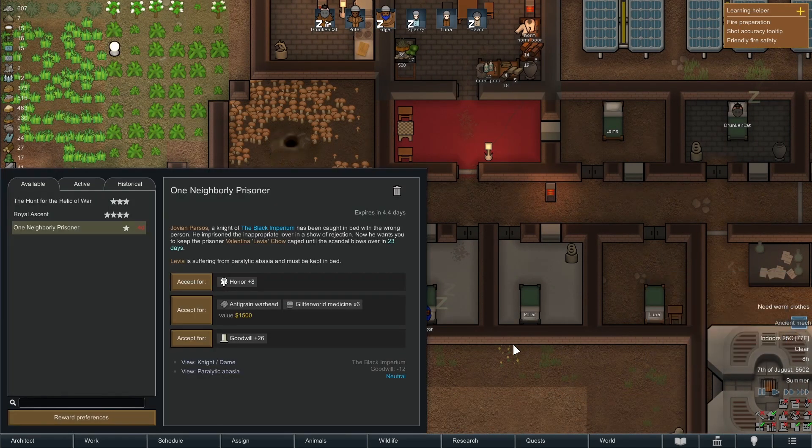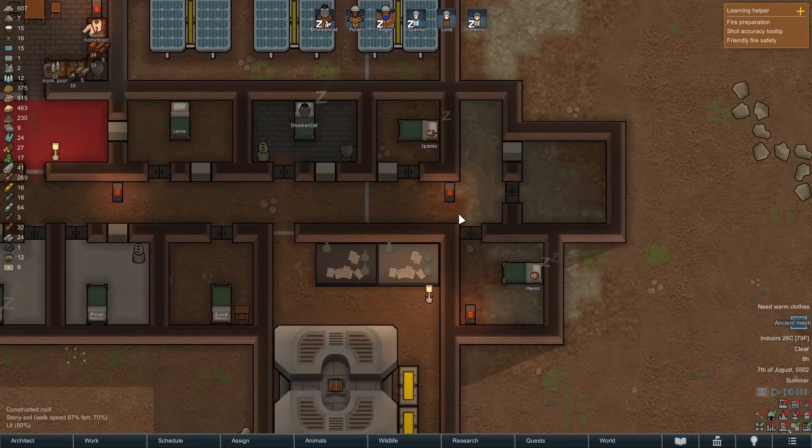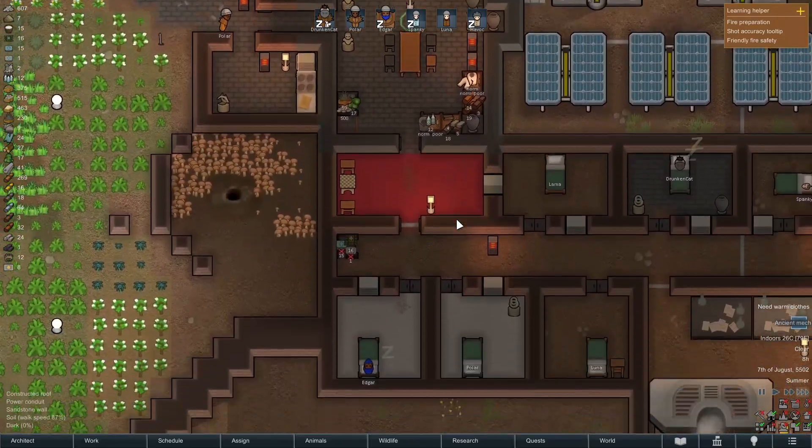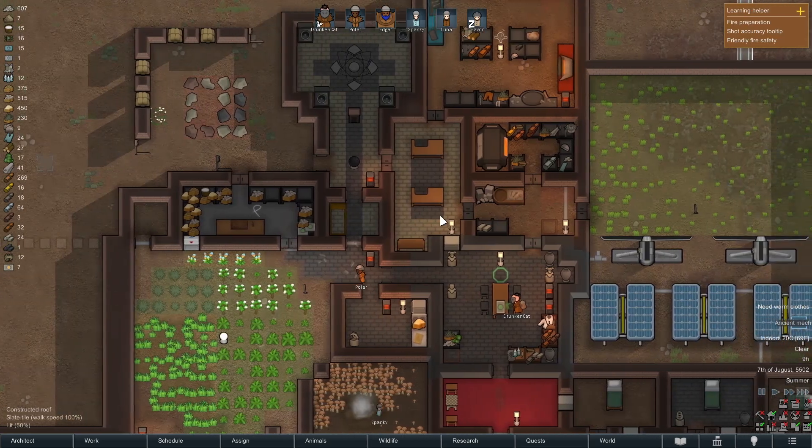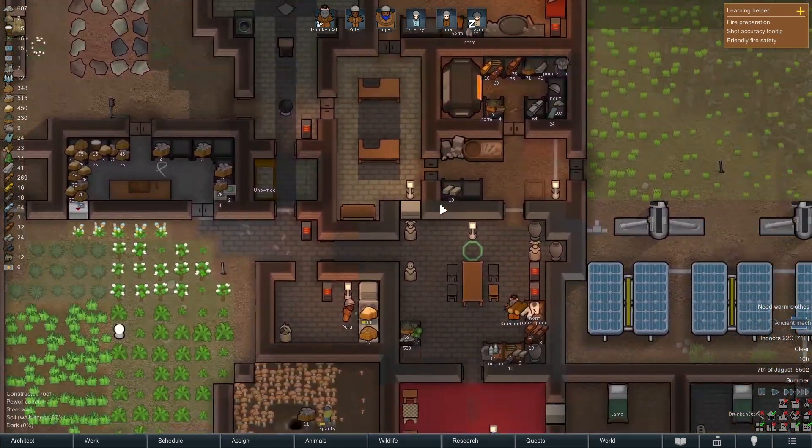We have a quest available. Jovian Parsos, a knight of the Black Imperium, has been caught in bed with the wrong person. He imprisoned the inappropriate lover in a show of rejection, and now he wants to keep the prisoner caged until the scandal blows over in 23 days. They have a paralytic abasia - so they're just going to stay in bed. We just keep them alive, give them food. This is actually fairly easy to manage - it's really about having enough food, which we have more than enough. We won't have enough bedrooms though, so we would need to create additional bedrooms.